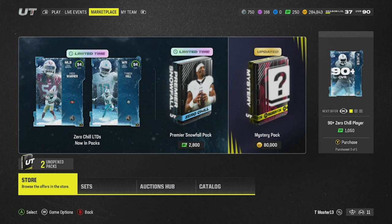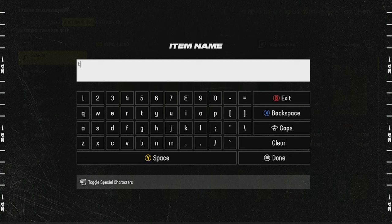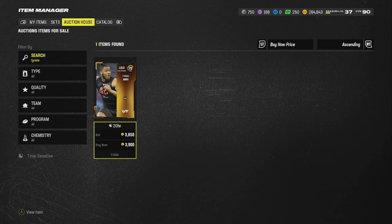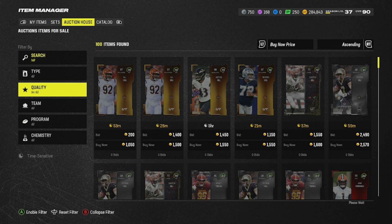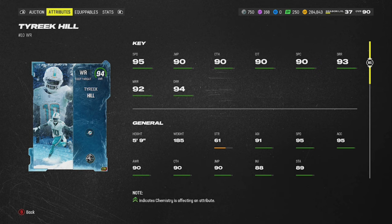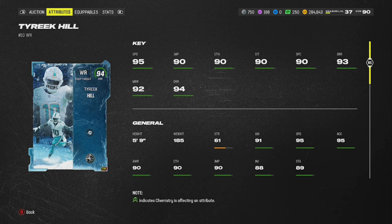There's LTD Tyreek Hill and LTD Fred Warner. Middle linebackers — unless they're tall and fast, I don't want them. Tyreek Hill has 95 stock speed, making him the fastest receiver stock in the game right now. He's going for 1.21 million. If you're a Chiefs or Raiders fan at 50-out-of-50, you can get him to 97 speed — that might go crazy, baby.